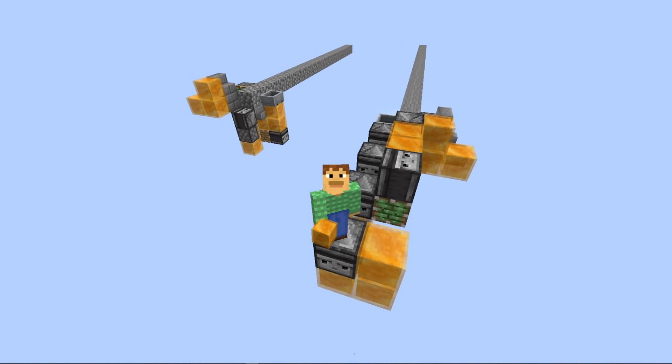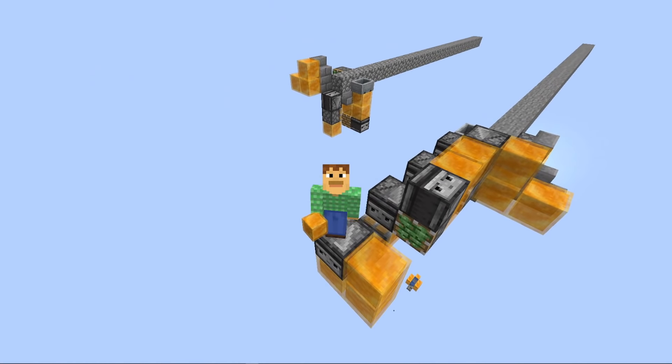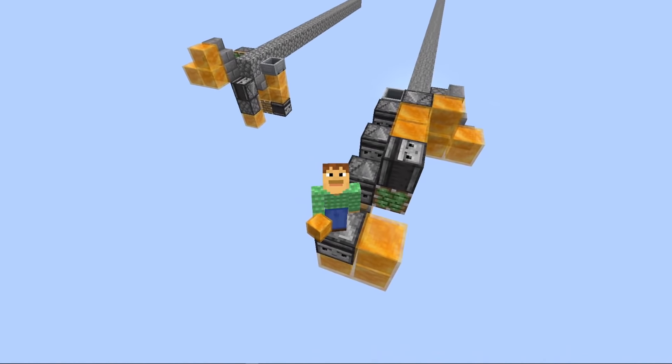Something kind of cool to show you guys - this is a flying stone generator as well as a flying cobblestone generator. These things are both infinitely automatic, meaning that once you set them, you can go as far as you want without having to worry about ever doing any maintenance to them. Let's go ahead and take a look at them.